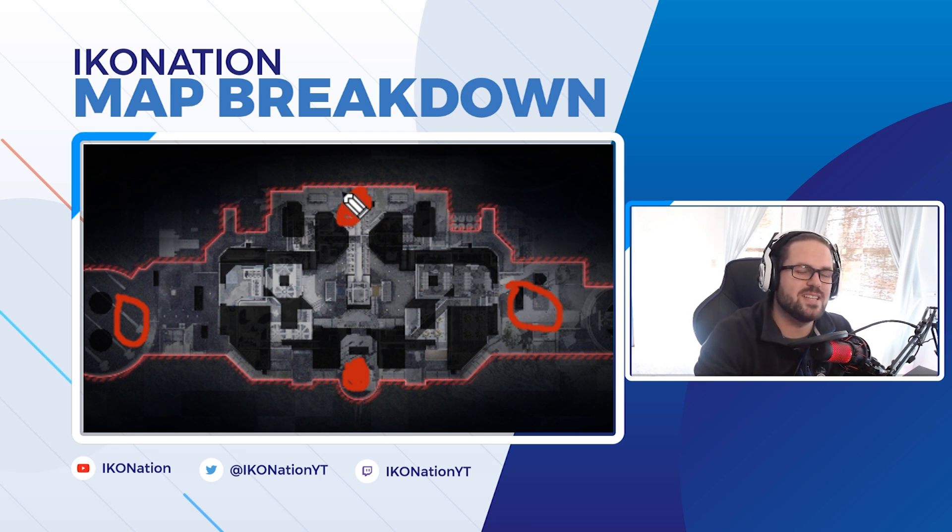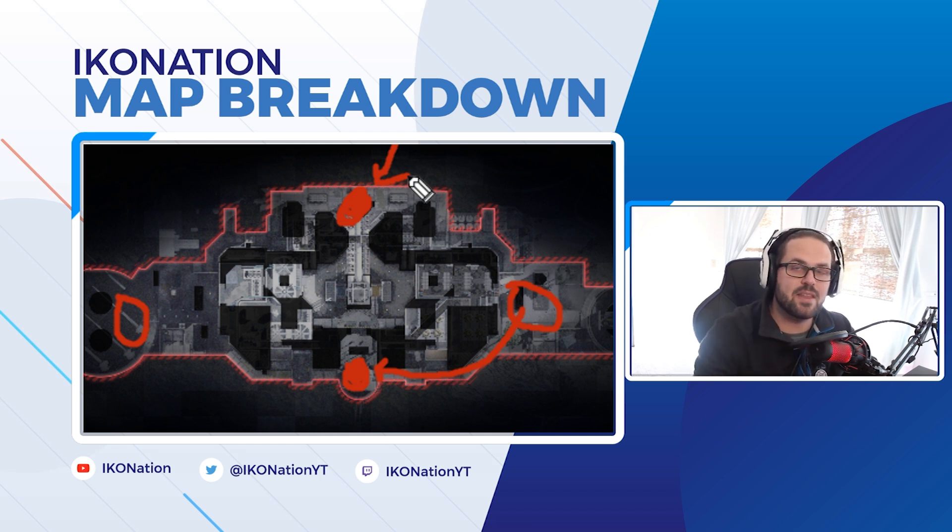Atlanta has streaks, so what they're going to do here is push the bottom site. Once they're able to capture that one, the upper site is harder to capture but it's outside. By pushing the bottom of the map and working really hard to capture that point first, they'll then be able to push the top side, use their streaks to go through, and secure a victory.